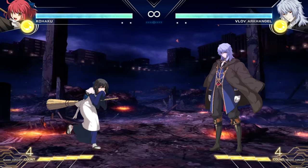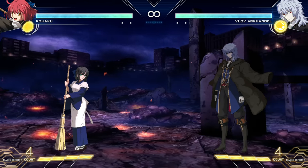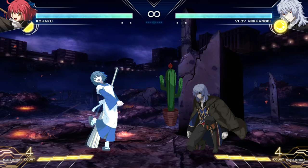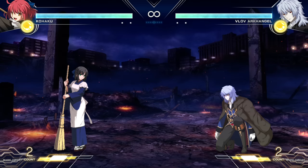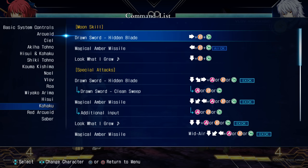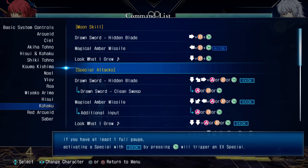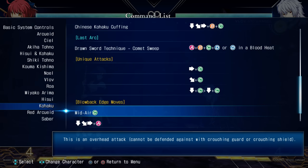The command list also tells you if a move is an overhead. One of her attacks — we call it the old punchy cactus — has a note saying one of the hits is an overhead attack. If the enemy guards low and we do this move, the part about to hit the ground forces them to stand block. Now I know I have easy, on-demand overheads. No matter what character you play, look at the move list for additional information. It might be pretty critical and you could learn a lot from just this simple stuff.